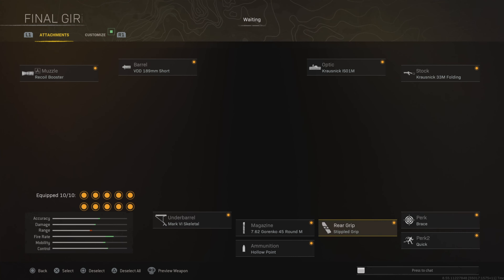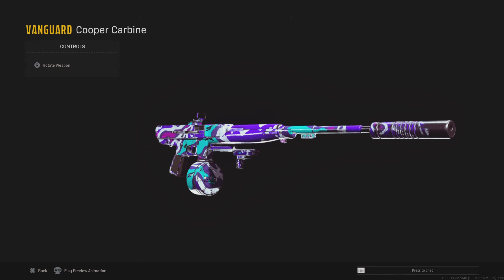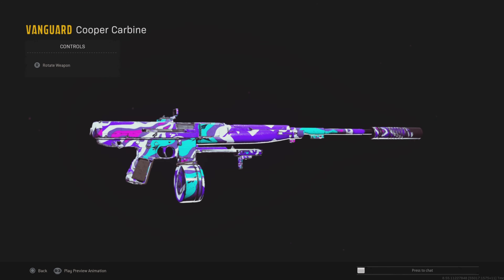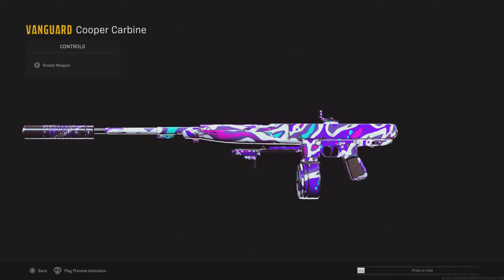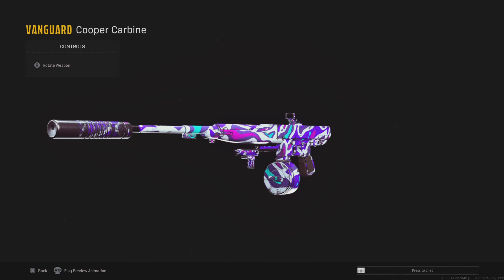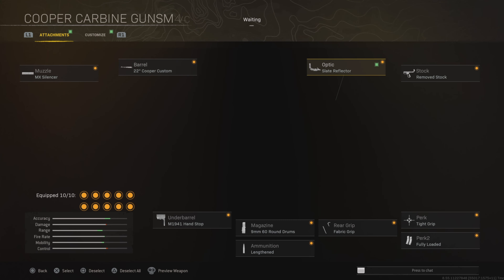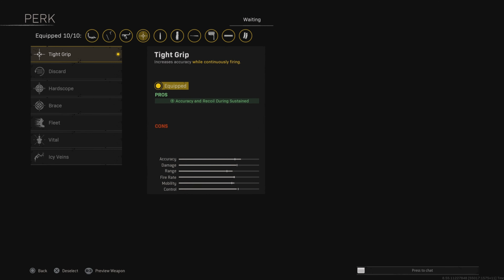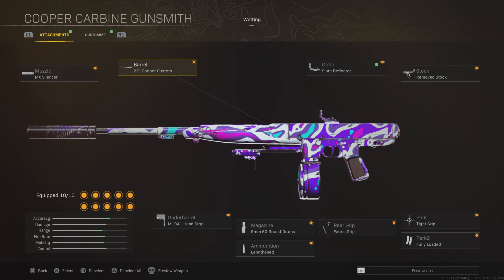Next up we have the MP40, which is honestly one of the best SMGs — you probably already know this. We have the Recall Booster for fire rate, the Short Barrel for limb damage and damage range. The Slate Reflector is my favorite sight but you can use whatever you want — it's personal preference. Folding Stock for mobility, Skeletal Stock for ADS time, 45 Gorenko Mag for recoil control, movement speed, ADS speed, and fire rate. Hollow Point for increased limb damage, Stippled Grip Tape for recoil — or Fabric Grip if you want it quicker — and then Brace for recoil and Quick for sprint speed.